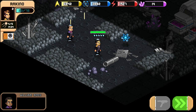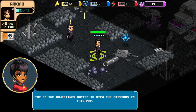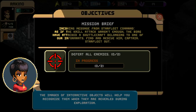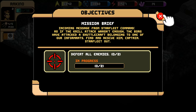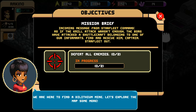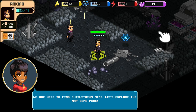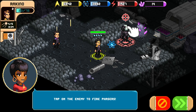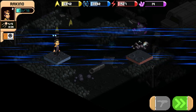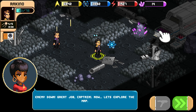You can unlock more characters that are more powerful. Tap the objective button to view the mission map. There's an incoming message from Starfleet Command: as if the Curl attack wasn't enough, the Borg has attacked a shuttlecraft belonging to one of our informants — find and rescue him, Captain. Starfleet out. Objective: defeat all enemies. There are two enemies. Let's explore the map some more — oh, there's a guy! When your officer is close enough to an enemy, the combat button activates. Let's shoot him!